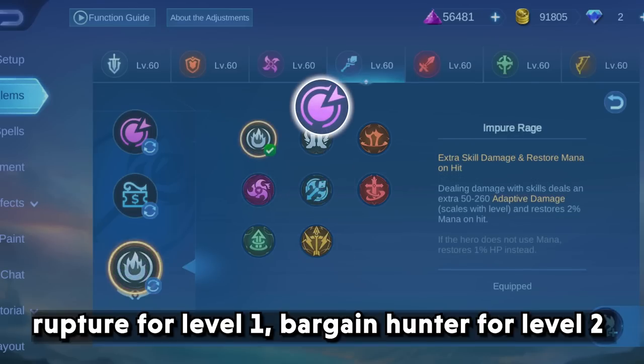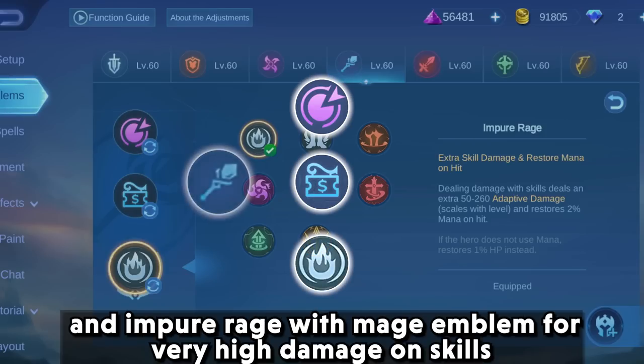Alternatively, use rupture at level 1, bargain hunter at level 2, and impure rage with the mage emblem for very high damage on skills.